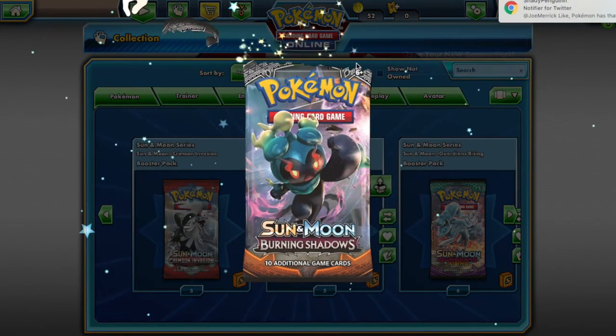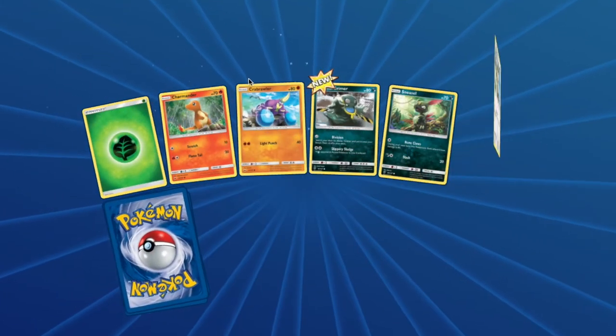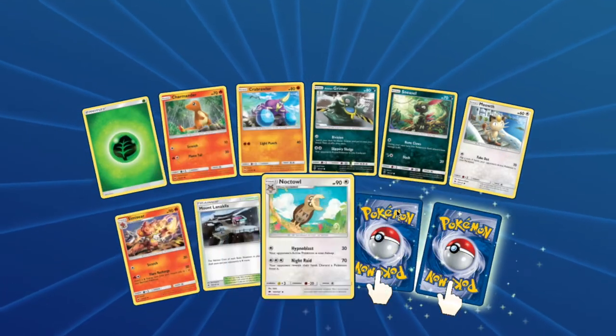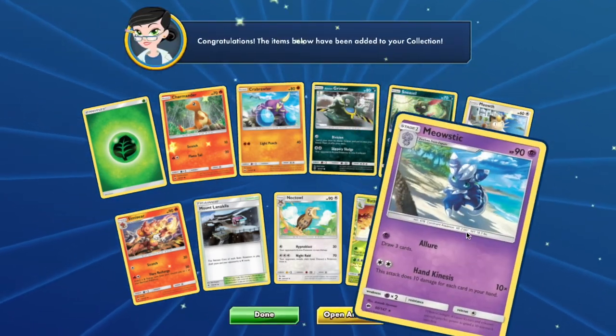From Burning Shadows you will have access to: Charmander, Crabrawler, Alolan Grimer, Sneasel, Meowth, Pansear, Noctowl, Butterfree, and Meowstic.